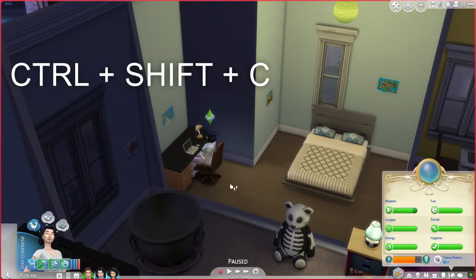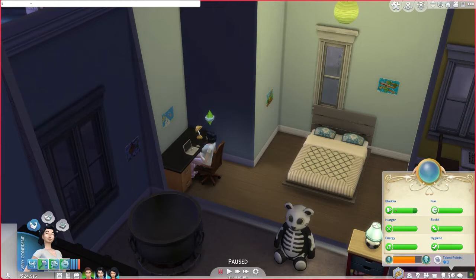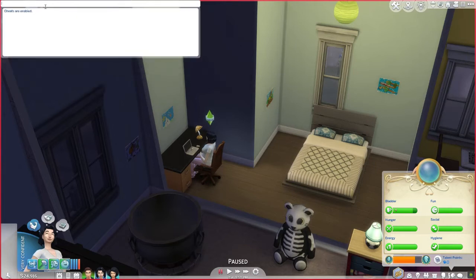We're going to press CTRL+SHIFT+C on the PC and that white bar is going to pop up. Inside that white bar, you're going to type 'testingcheats true' — there's only a space between cheats and true. You'll know they are enabled because it says cheats enabled.